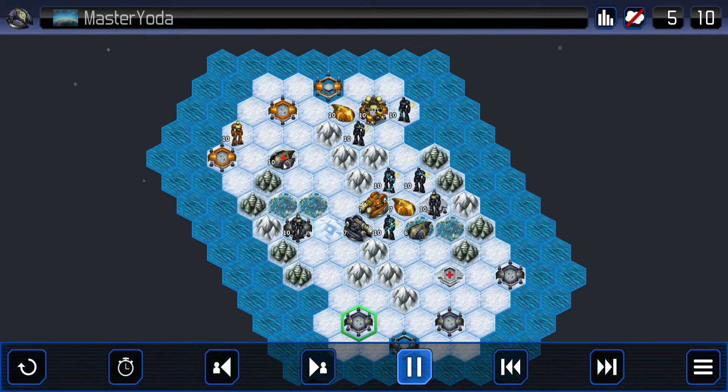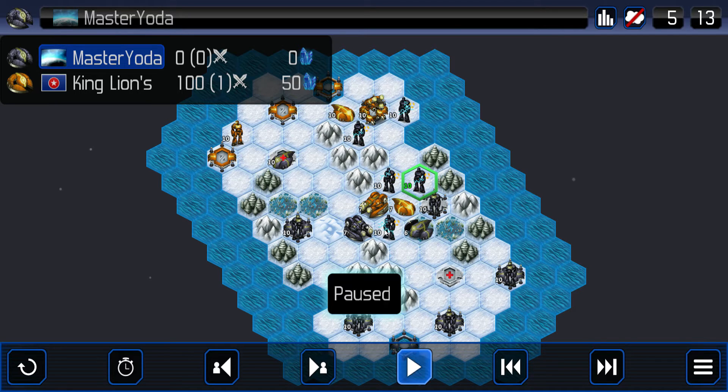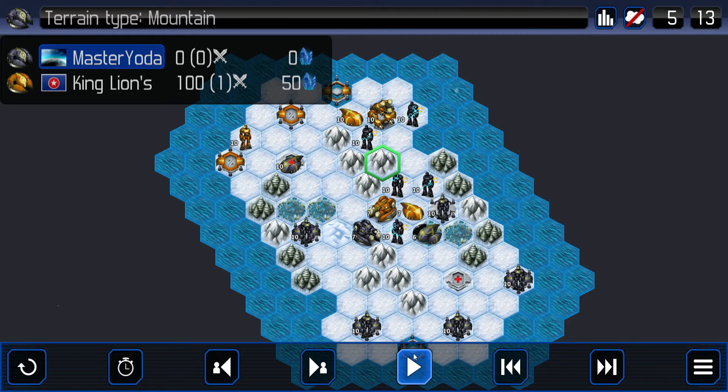He pushes his speeder up onto this med tile. What's the credit kills? I just got to say, it seems like Master Yoda has a lot more material on the board, and it's mainly because he has cheaper units. King Lions sunk a lot into this walker, and now he's getting overwhelmed with teleports.